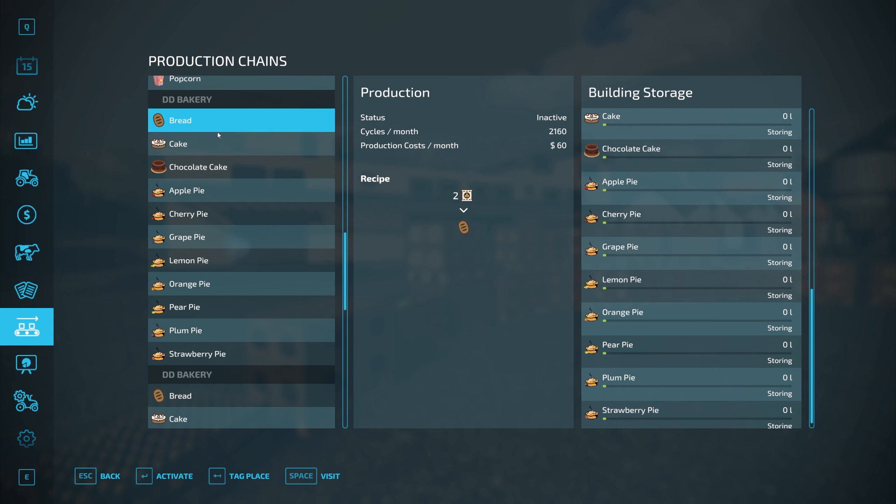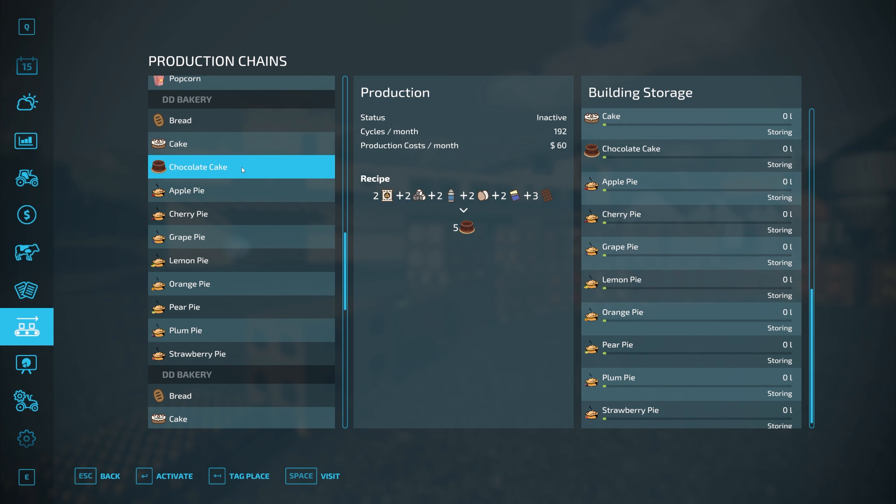For the bakery, the new product is the chocolate cake. Similar to the regular cake — which takes flour, sugar, milk, butter, eggs, and strawberries — the chocolate cake takes all the same ingredients except you swap the strawberries out for chocolate. Again, taking an end production item from the dairy and putting it into another production chain.